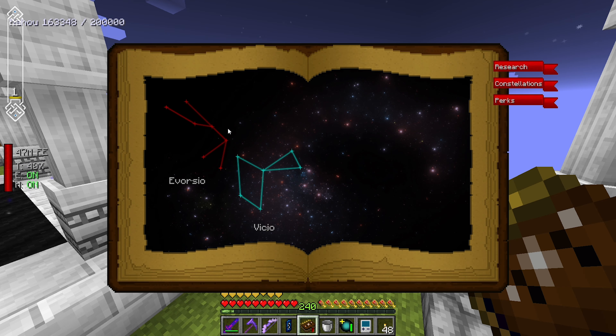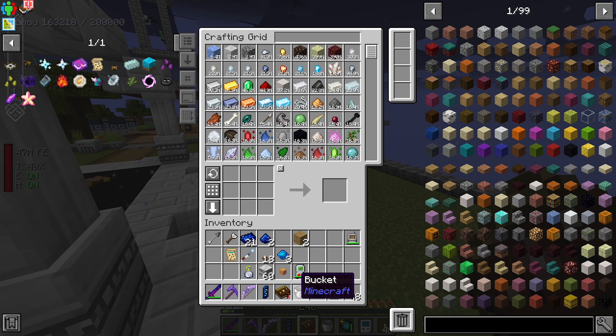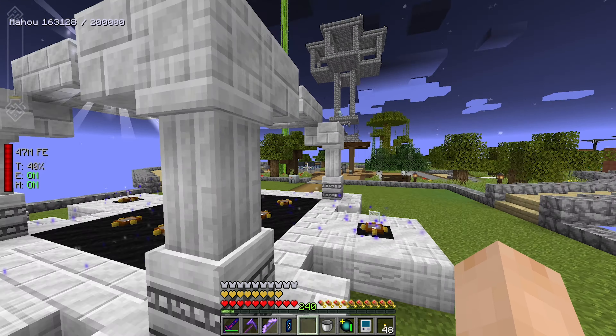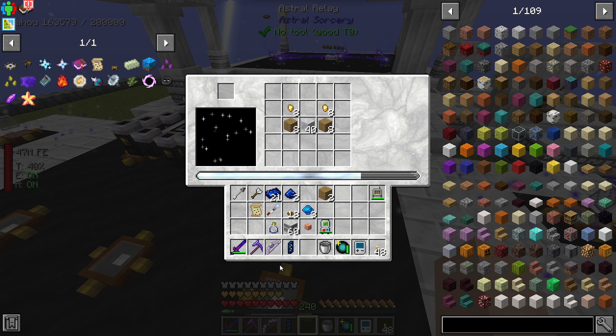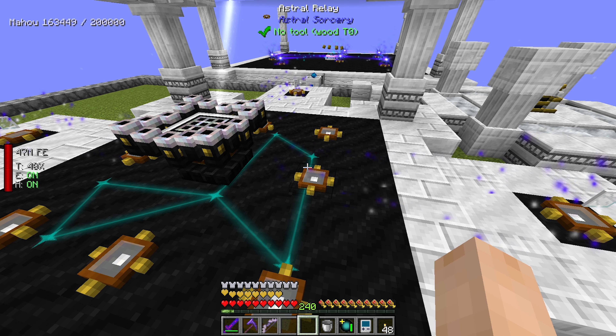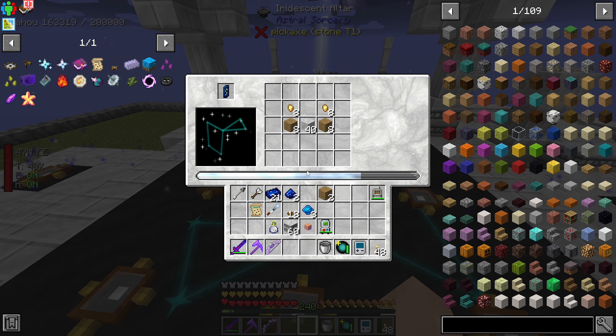So basically if you had a ritual set up for Vickio, it allows you to fly in the area. But anyway, so that's attunement. Now we should have the ability to actually craft this if we put this crystal here - ta-da! That's how we do this.